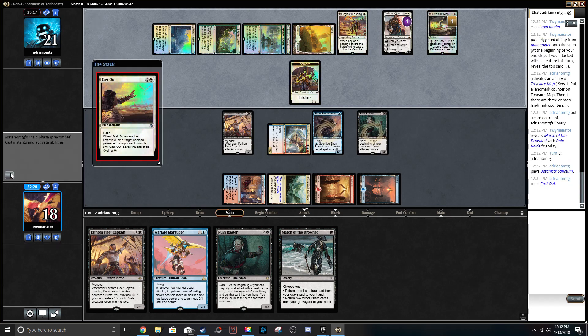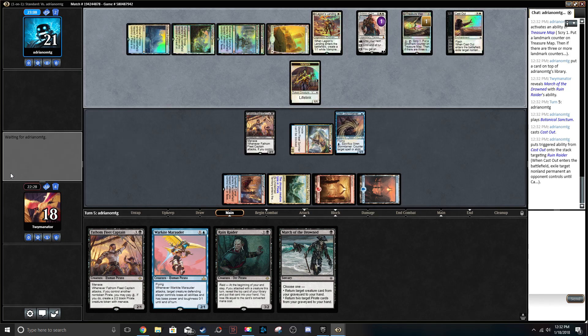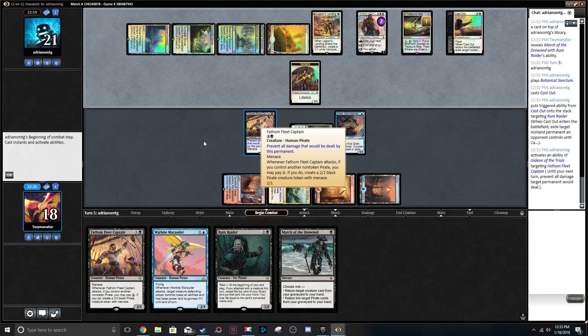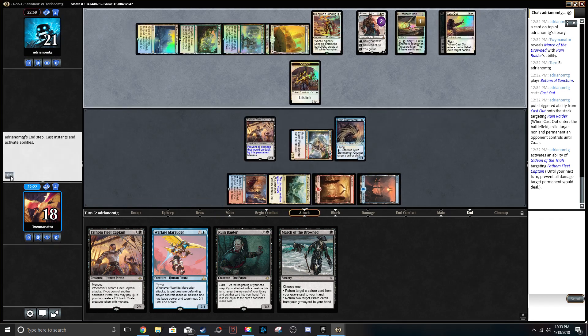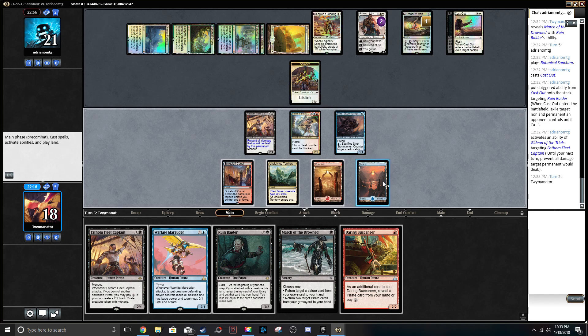Cast out, probably on Ruin Raider. Is Gideon gonna die though? We can Ruin Raider plus Daring Buccaneer, or we can Fathom Fleet. Attack with everything — this goes at Gideon, this goes at his life, this just attacks and he can't block it. Then we go Daring Buccaneer, pay the two here and leave up one for Siren Stormtamer. I like that plan. Let's go to combat.